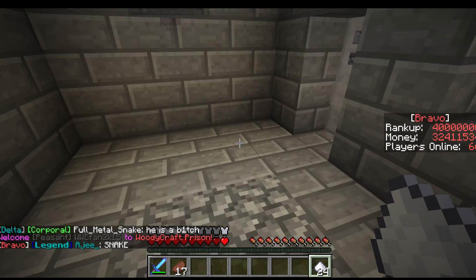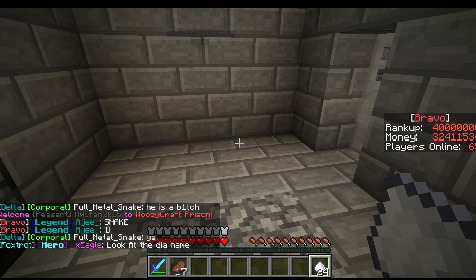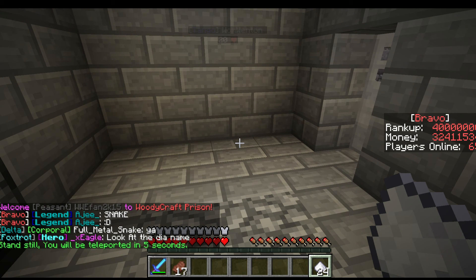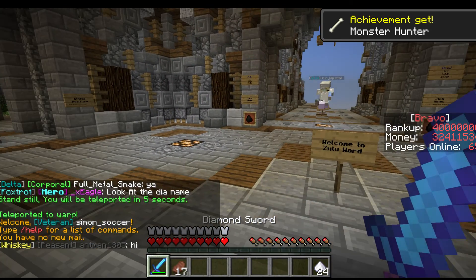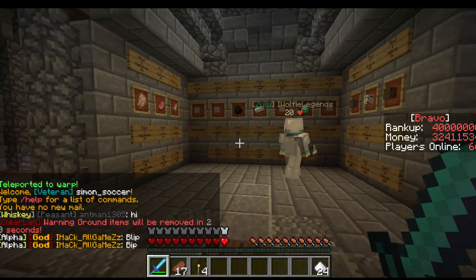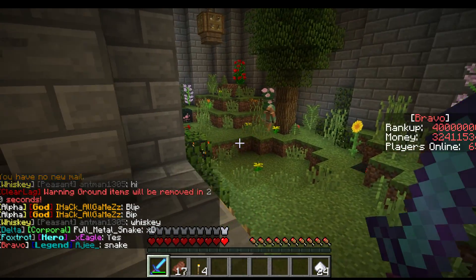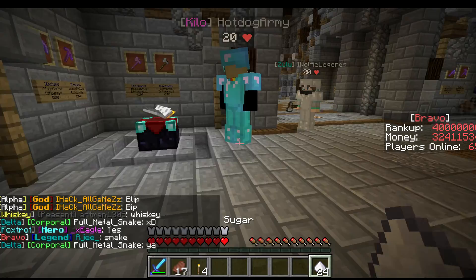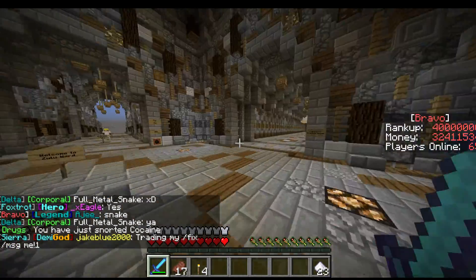Next, when you spawn at spawn, you're going to want to do slash Zulu. That is the first ward there is in the Woody Craft prison. Right now I'm Bravo, which is the second highest, and I can almost be an Alpha. Right now there's a times 2 selling thing. Here's the shop for Zulu. You can also get some food by killing the animals. There's an enchanting table where you can buy enchants, and there's also a furnace to cook your ores.